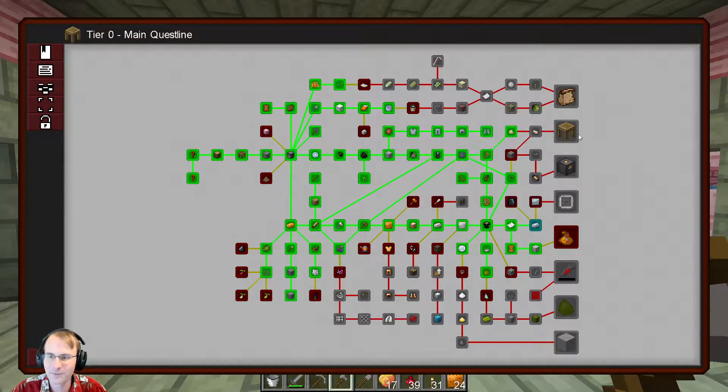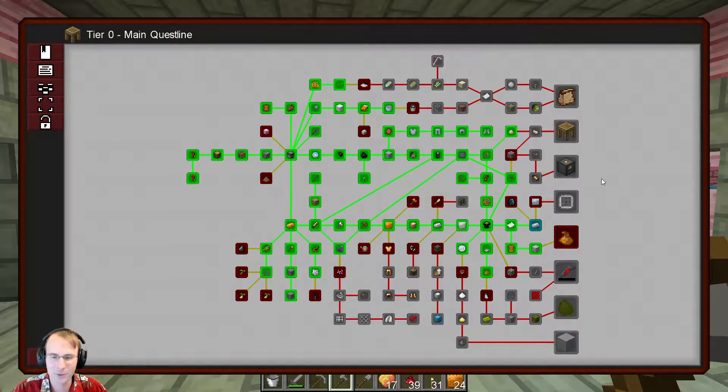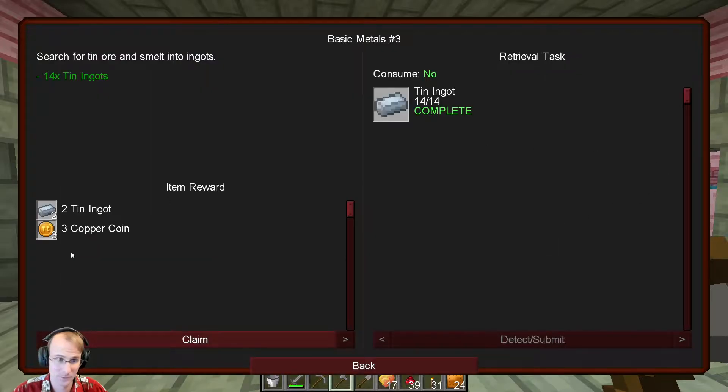Today we're working towards the smeltery, main questline, and blacksmith's workshop. We're going to do a couple different things because like we talked last episode, there are a couple of things that are starting to be locked behind needing an iron pickaxe. We don't have an iron pickaxe yet, so we need the blacksmith's workshop for that. To get that we have to smelt up the tin that we found off stream, which I did — we've gotten that complete.